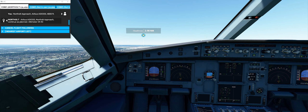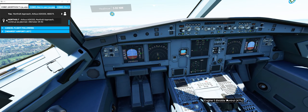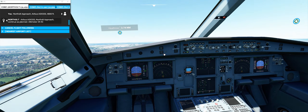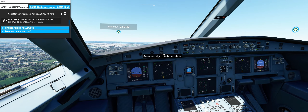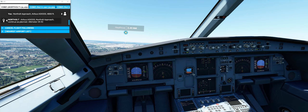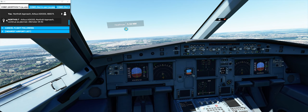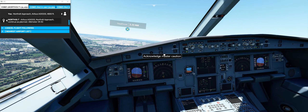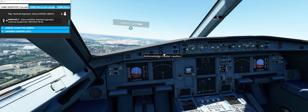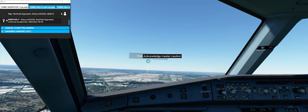Let me check if I can disconnect auto throttle. Lining up with the runway — we're a bit to the right. Flaps down maximum, a bit to the right. Resetting my view.